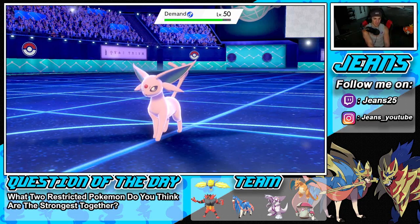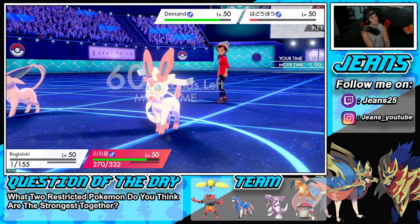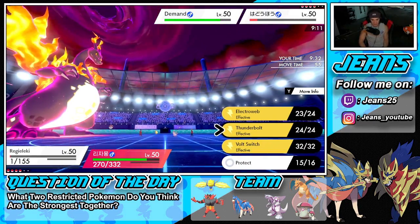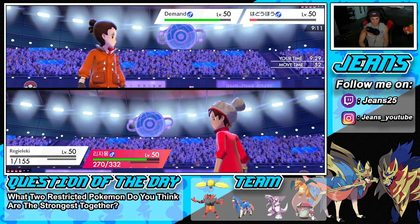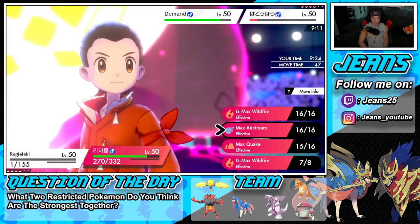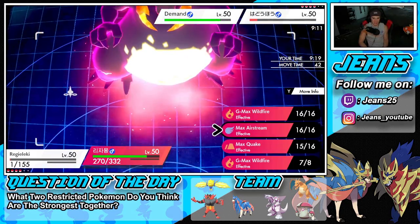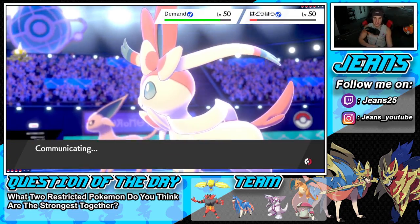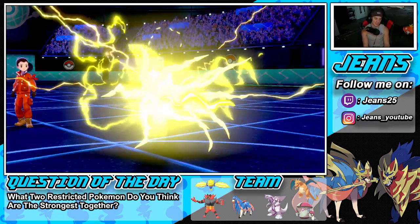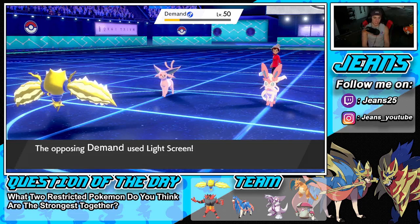Maybe a Dragon-type Eeveelution or a Steel or Rock one — that could definitely be really really cool. From here I'm just going to go for Thunderbolt alongside another G-Max Wildfire — we already have speed so let's just get more Wildfire chip damage in there. The Thunderbolt pokes — not worried about Sylveon since she's going down to the Wildfire damage. He sets up Light Screen and that's pretty much GGs — we still have Palkia in the back who can just slap Sylveon with Hydro Pump.